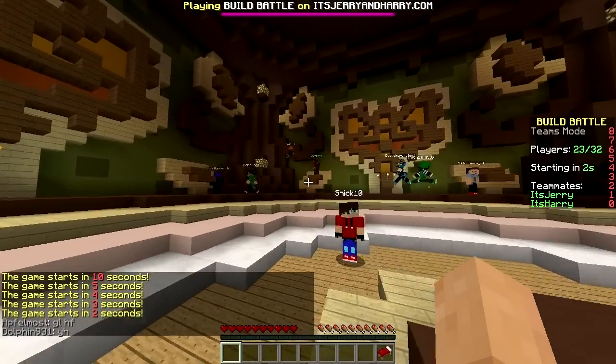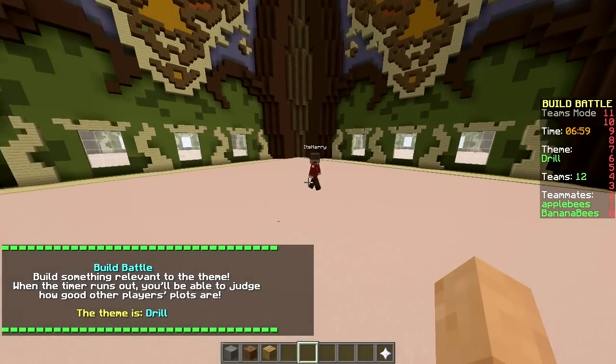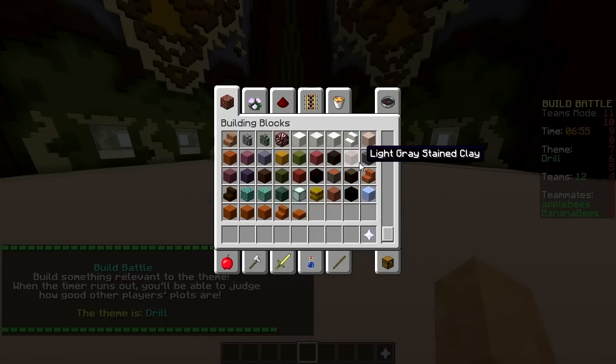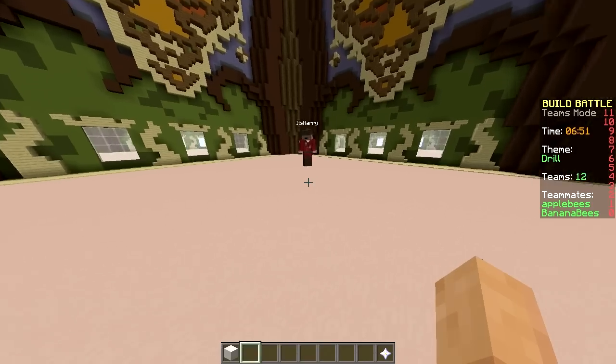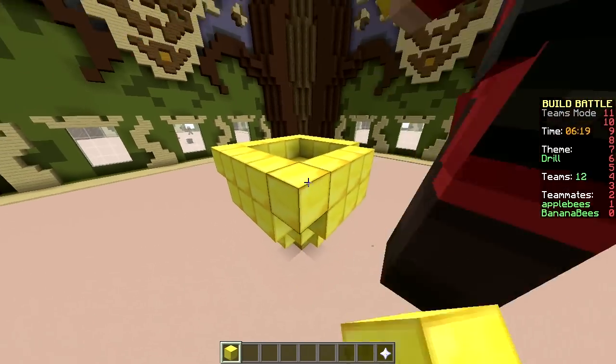First round, here we go! The theme is drill. Alright, let's make a drill. Let's make it out of quartz. Gold. First, make an ice cream cone — it's just a drill. It's an upside-down pyramid, but round.